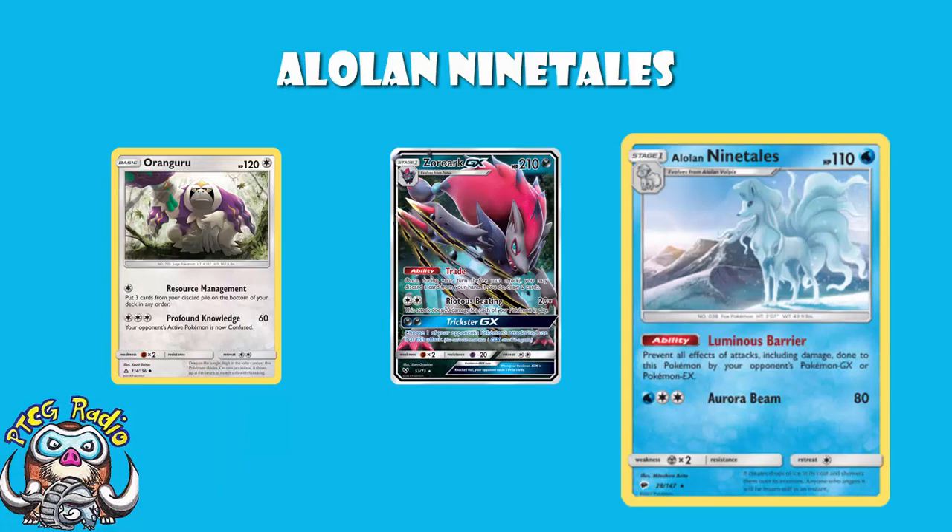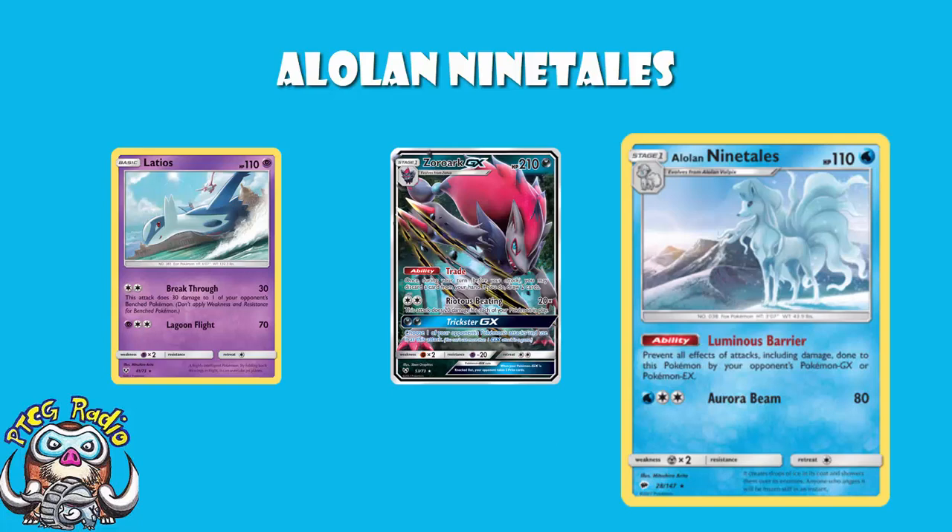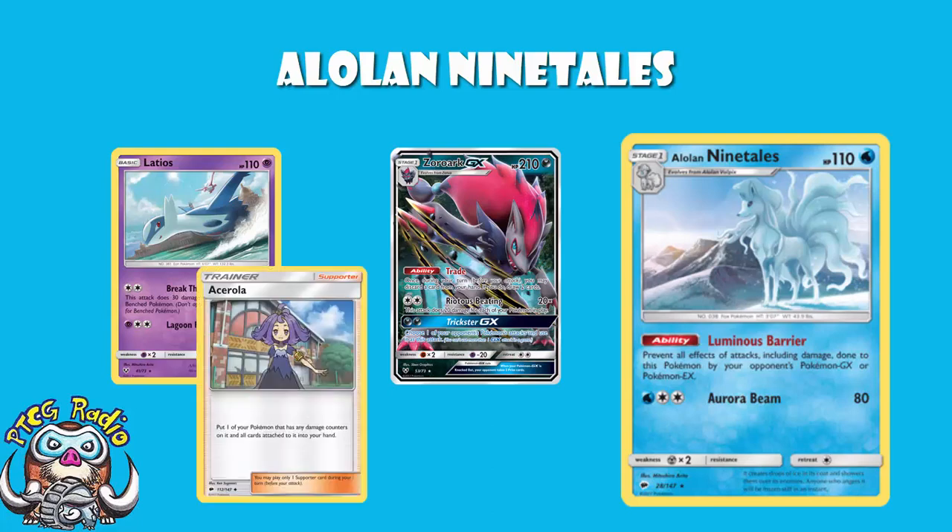And some of them do play Latios, but Latios is four-hit KOing you. It can four-hit KO two at a time, because it's doing 30 to each of two Pokémon, but it's still a four-hit KO while you're two-hit KOing. If you were doing 120 with this attack, it would just be broken. You're not one-hit KOing anything — you're two-hit KOing everything — and these decks may well be playing Ace Roller, so you're not actually two-hit KOing. But there's nothing to stop you playing Ace Roller as well, if you feel so inclined.